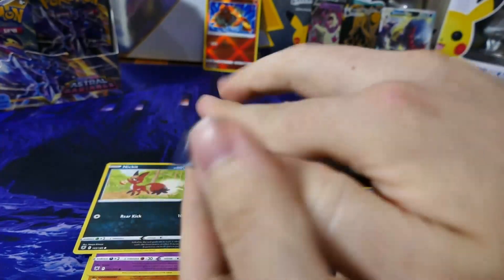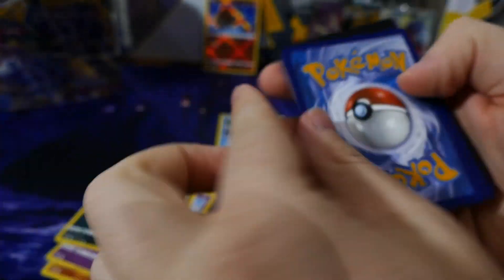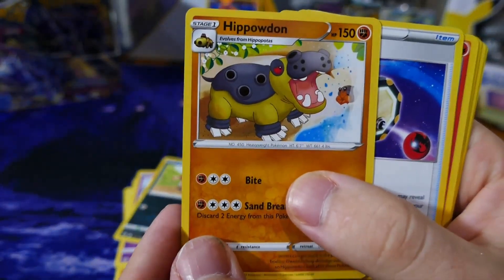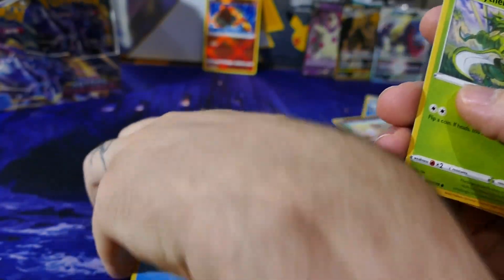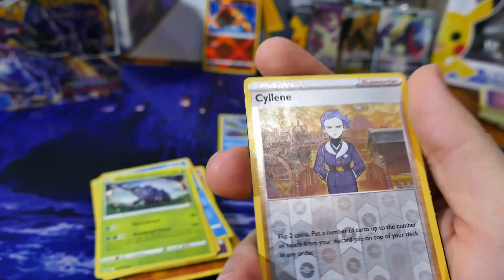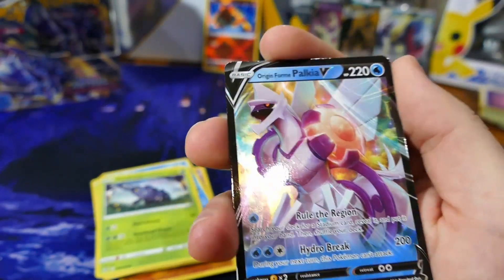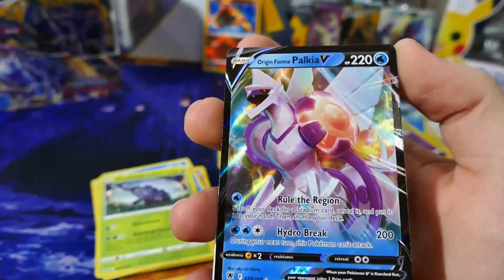Don't forget our little trick — code and three to the front. We'll skim through the commons because we've all seen these a hundred times now. Another full art guys — Palkia V Origin Form. Wow, what the heck is with these packs? They're so good. That looks very nice in person. And our V-Star card. This box is full of crazy packs.